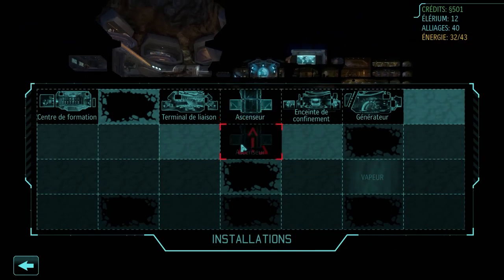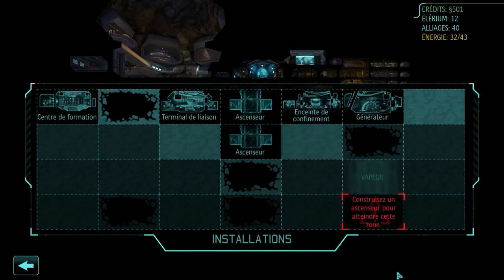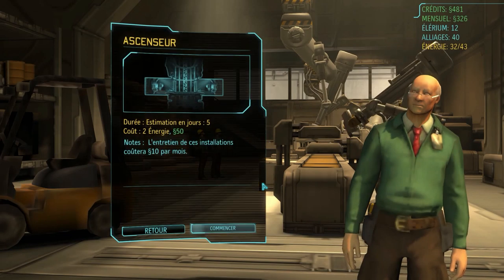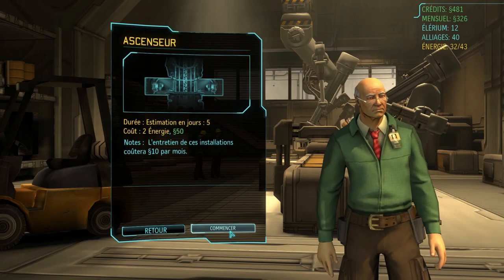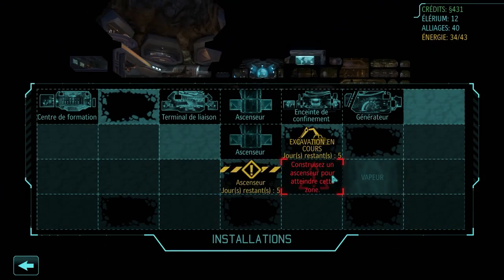How are we going to play with our installations? It's worth 20. I have money. The liaison terminal costs 10 engineers — I can't build it yet, I don't have enough. The confinement — I could build something here. And if I build an elevator, it's 50, with 2 energy. That's all I have.